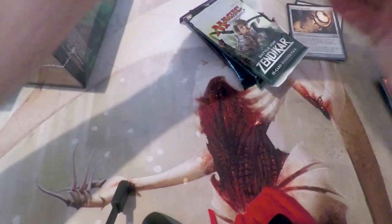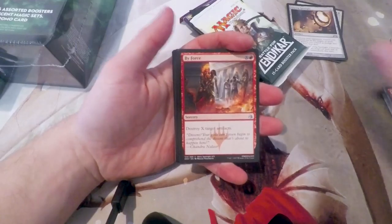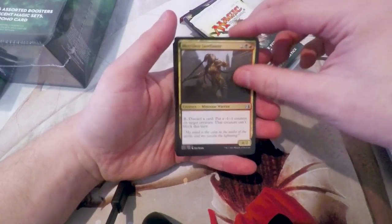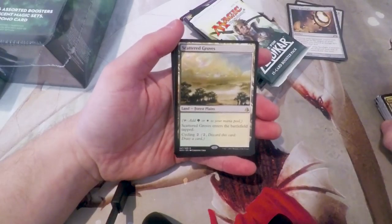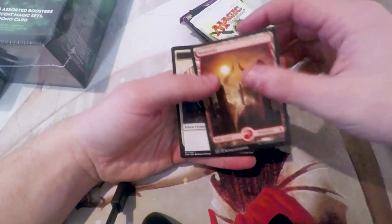Amonkhet — let's see what we get. Very quickly through the commons, as it's not really that exciting. By Force, our first uncommon; Watchers of the Dead; Merciless Javelineer. And our rare: Scattered Groves. That's cool, that's one of the lands — that's nice. And a Foil Seeker of Insight. We do, of course, have our full art lands in this set as well.